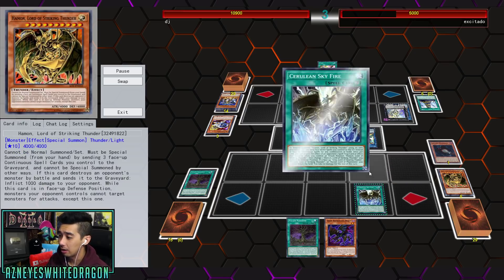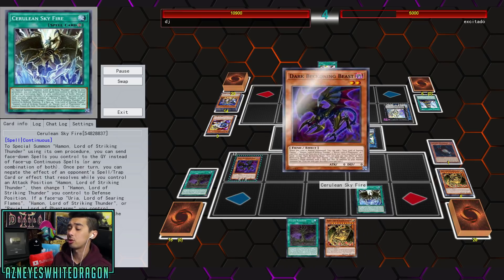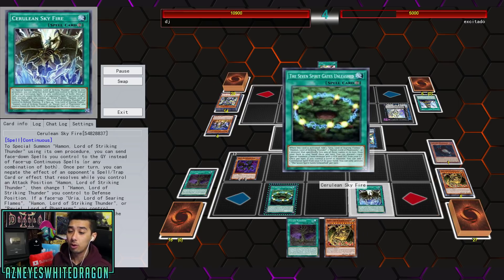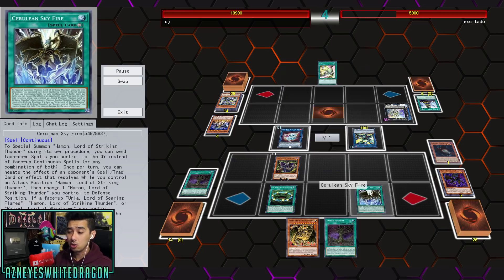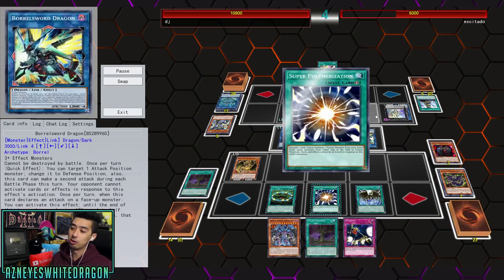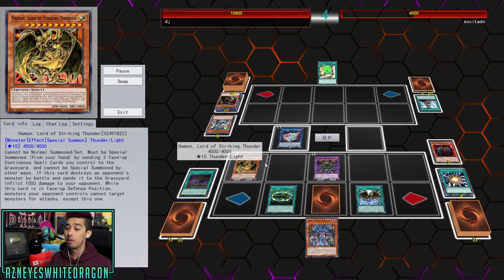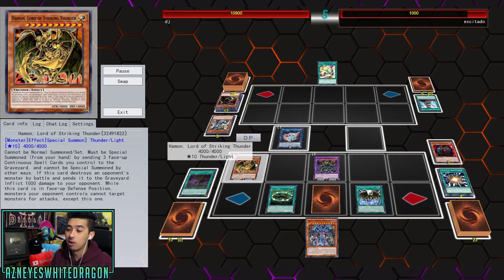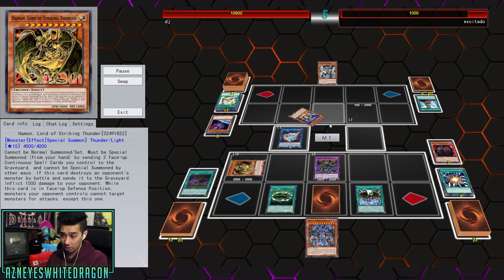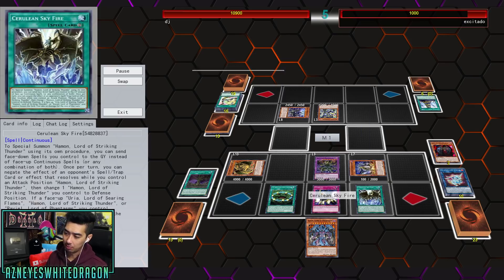He's going to attack into that monster, but Cerulean Sky Fire gives you a negate every single turn as long as you control Hamon — move it to defense position. On top of that, once one of your Sacred Beasts leaves the field face-up, you just take no damage for the entire turn. So this guy is not going to be doing anything. We go ahead and hit him with Super Poly, and this card has a bonus effect where your opponent takes a thousand extra damage. We negate that with Cerulean Sky Fire.